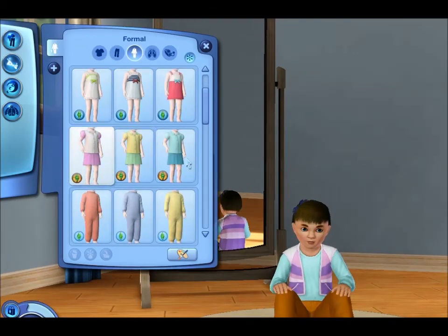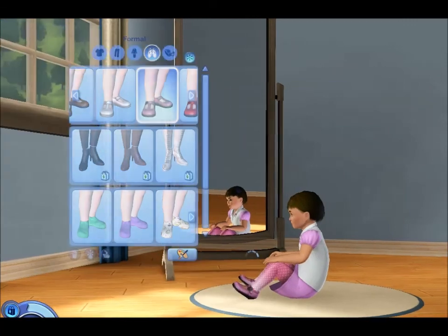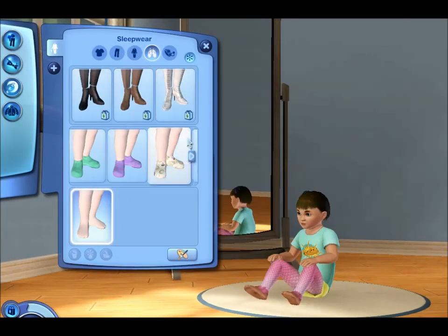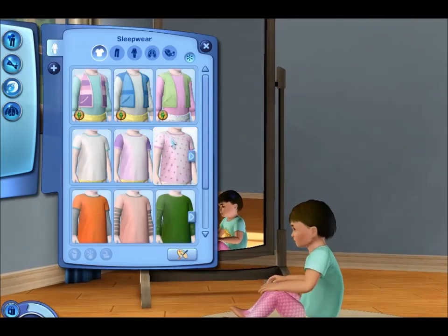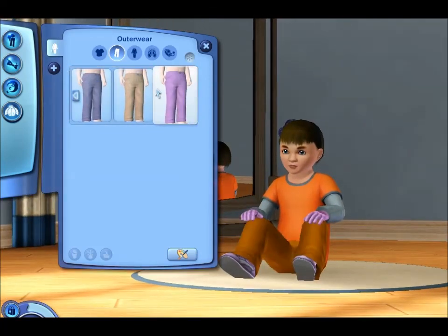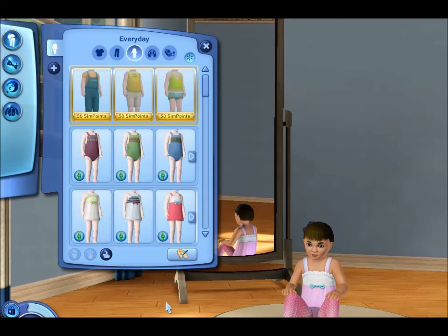For formal wear she needs something pretty — we'll go with that. And those horrible boots need to go for sleepwear too; we'll do bare feet instead. For her everyday outfit, a pink diaper works great. Outerwear — just going pink all the way. That's perfect. She's done — I don't want to waste too much time on this. So that is our little Angelica all dressed up.